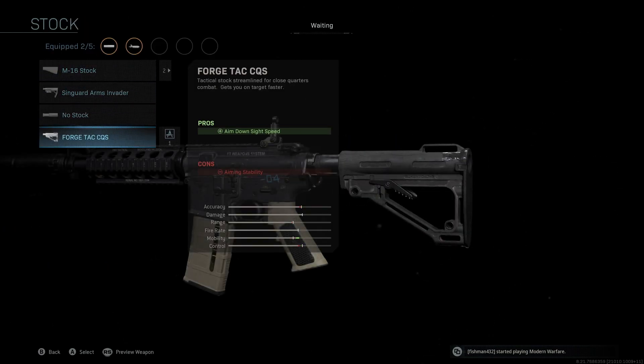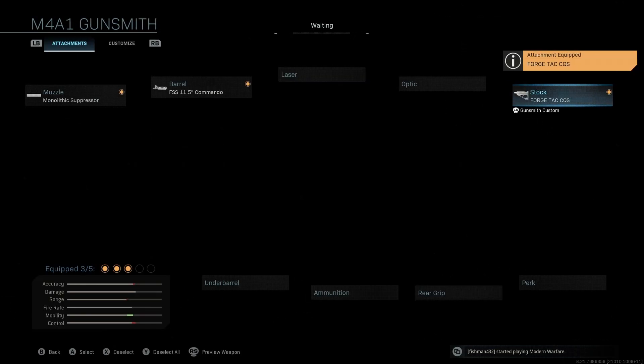The stock we're going to be using is the Forged Tack CQS — we're keeping this the exact same as the original blueprint. It gives us a nice boost to aim down sight speed, with the only con being aiming stability. Even though it shows we're losing a little accuracy and control, we're really not because we're not going to have idle sway on the M4.